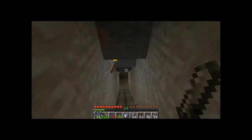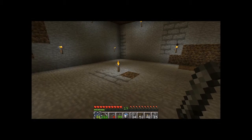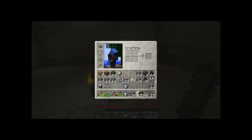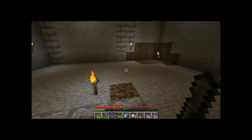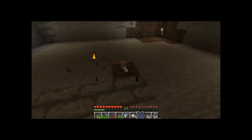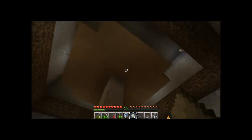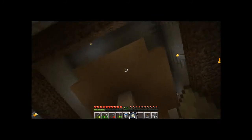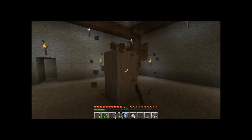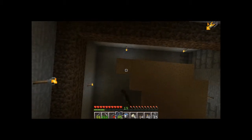I noticed in part 5 you mentioned that you didn't want to pick up the mushrooms because they were not really useful. Well, let me show you this — and I'm not sure if you already know this. I used bone meal on one mushroom and I basically got a giant mushroom. And from every giant mushroom block you can get lots of small mushrooms, like between 2 and 4 or something.